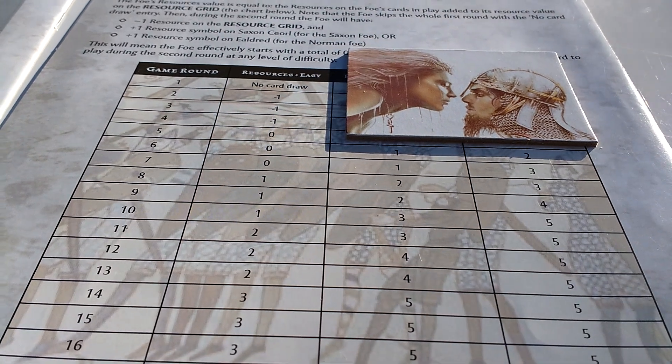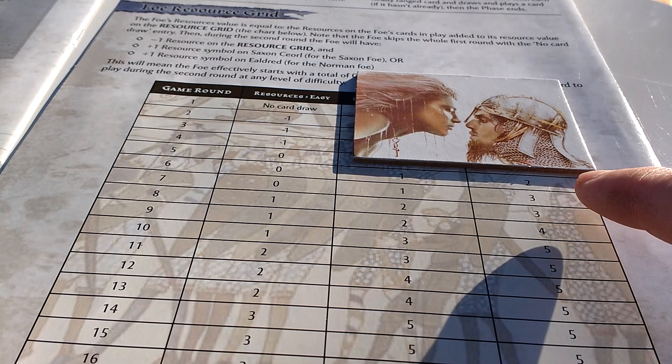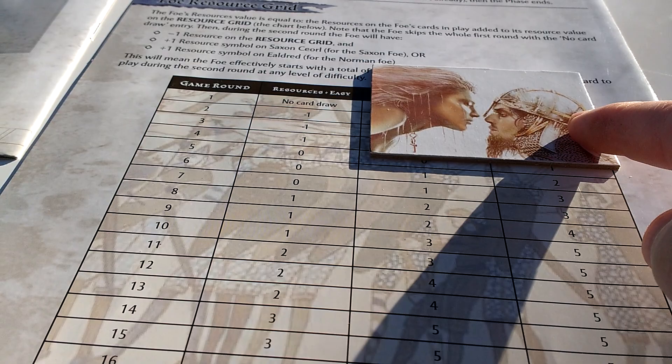Welcome back to part two. I have fast-forwarded the action to round six. We're on round six here under the hard level and the foe has a resource value of two. Bear that in mind.